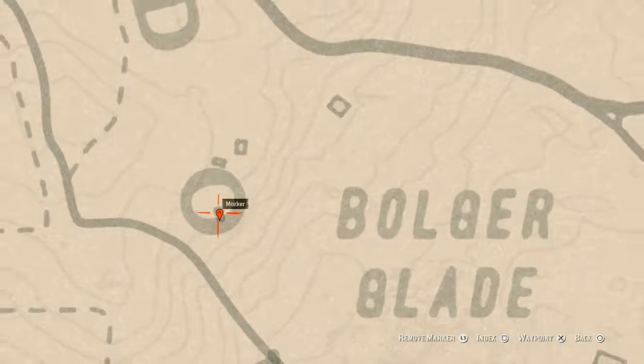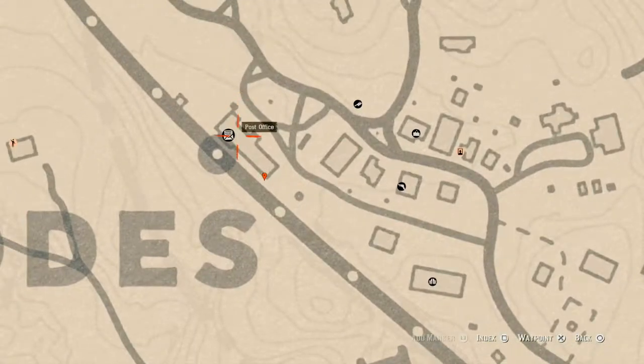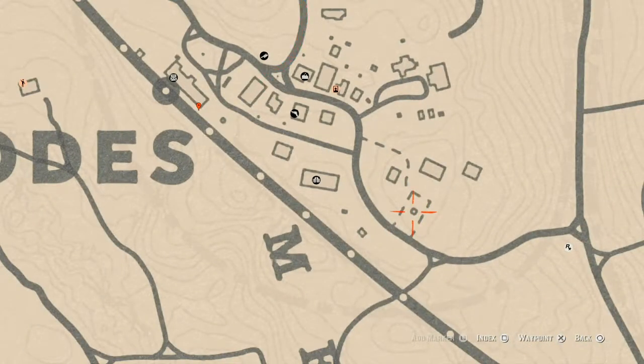Up a little bit to Rhodes, right here by the 's' in Rhodes at the corner of the post office train station, there's a treasure chest and inside it you will find a family heirloom — a Rosewood Hairbrush. There's also a tarot card on top of the bank — use the ladder in the back to get up — which is a Four of Cups. And inside the gazebo right here there's another tarot card: a Four of Wands.